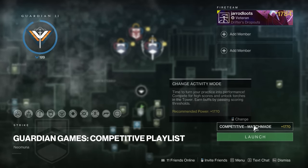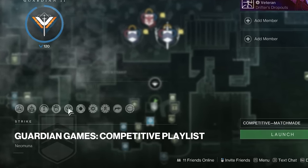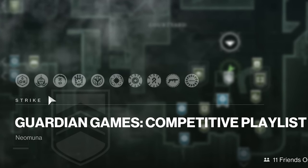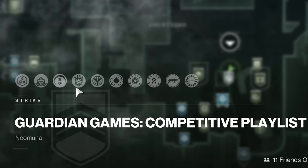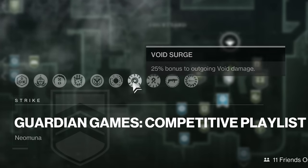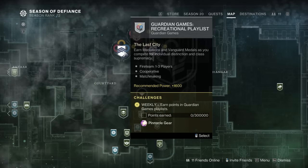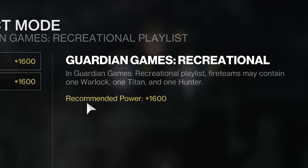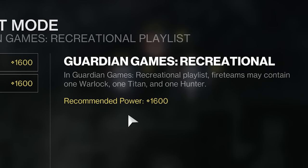The Guardian Games competitive playlist contains all the Nightfall modifiers we've come to know with Lightfall. For this week, you'll be running through the Hypernet Current Strike on Hero Nightfall difficulty with Overload and Unstoppable Champions, as well as Arc Threat, Overcharge Weapons, and Void and Strand Surge. The recreational playlist is a more casual experience with power level disabled and a recommended power of only 1,600, and you'll be put into one of the many strikes available in the Strike Playlist pool.